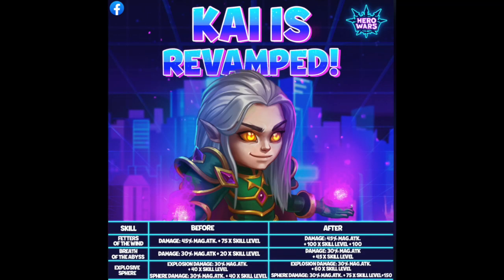For Fetters of the Wind, the damage calculation has been revamped — now it's 45 magic attack plus 100 times skill level plus 100. Instead of 75 times skill level before, we're getting more damage output, which is awesome. Then for Breath of the Abyss, damage output also increased: 30 magic attack plus 45 times skill level, where before it was only 20 times skill level. There's a lot more emphasis on skill level now.